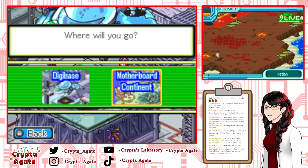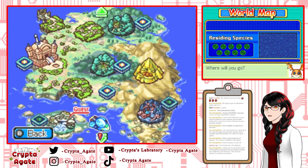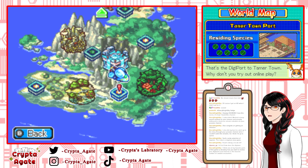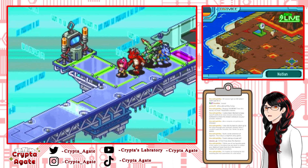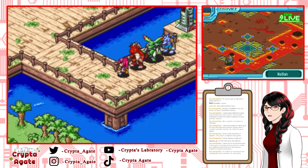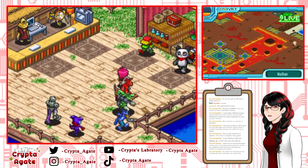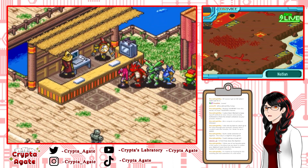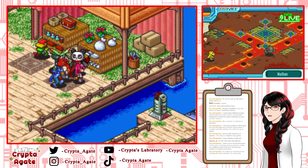First thing I want to do is go to Tamer Town and trade in some DigiPlates. I spent a lot of money getting the new tool from Andromon, so I don't have a lot in terms of buying equipment. One of my favorite parts of this game is deciding how you want to evolve your Digimon. Least favorite is the massive number of random encounters — I believe all of my YouTube videos are currently up to date.